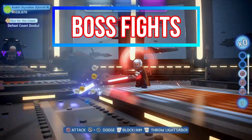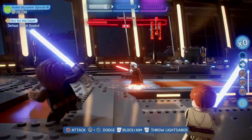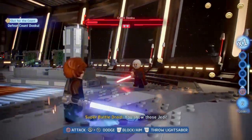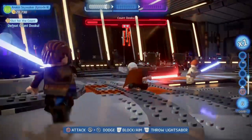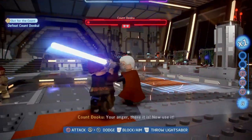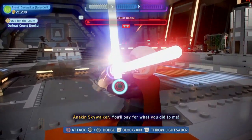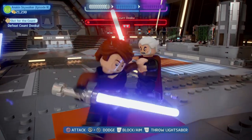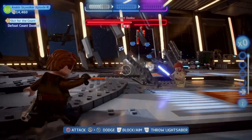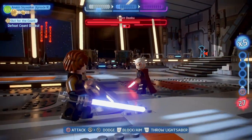Now let us move on to the boss fights — the real lightsaber combat in this game. There are some things you definitely want to avoid and some nice tricks and useful abilities that will let you defeat your enemies easily. I personally always use the lightsaber throw. It is really useful, it has a great range and does a lot of damage, so just dodge away from your enemies and use the lightsaber throw all the time.